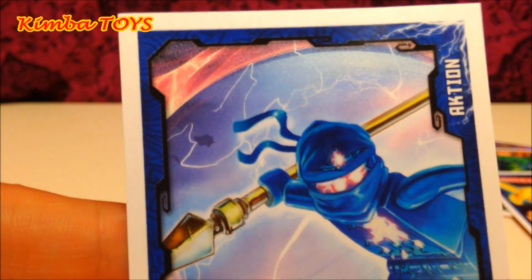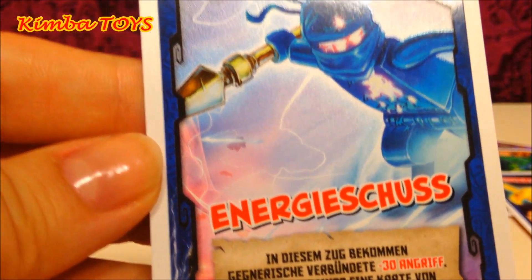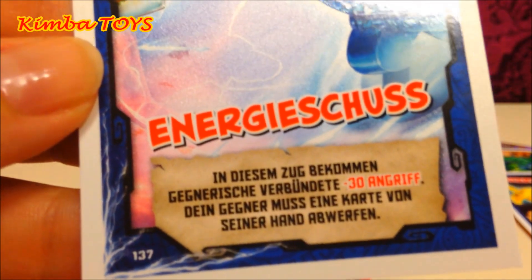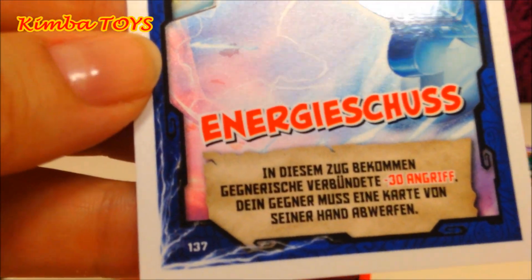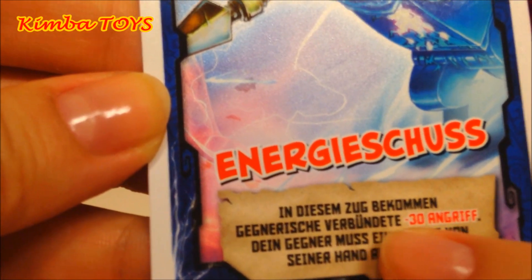This is also an action card and it's called Energy Blast. It looks a little bit like a ghost to me. With this card, your enemy and his friends lose 30 points of their attack. Nice one!